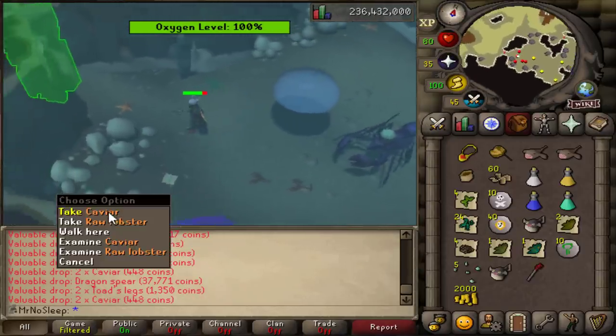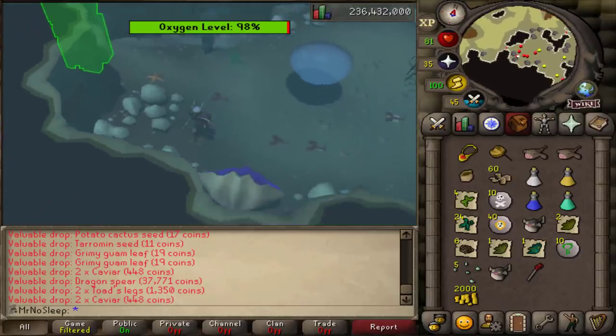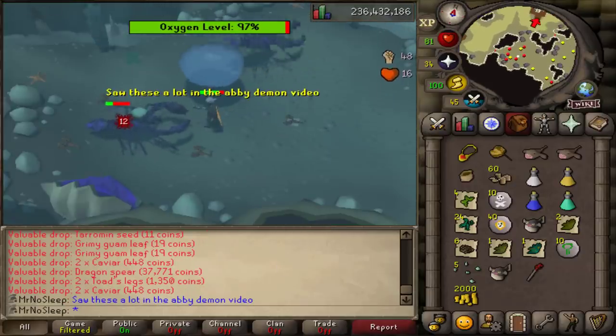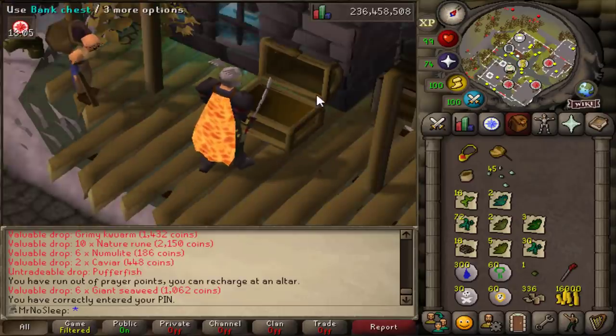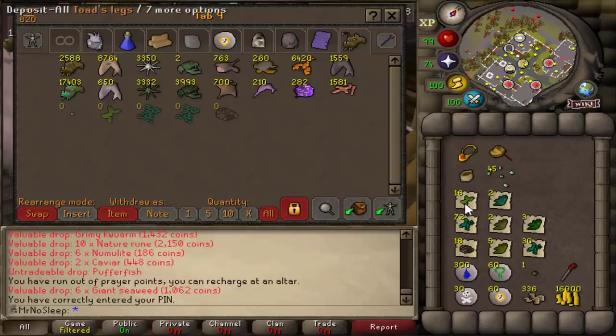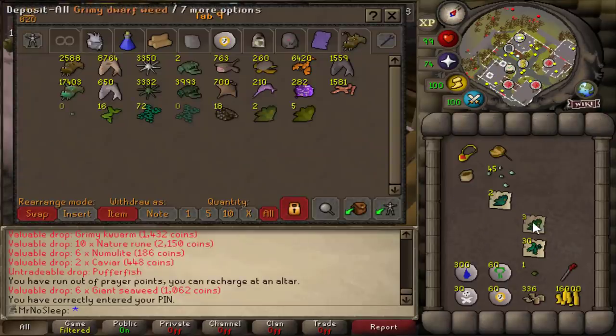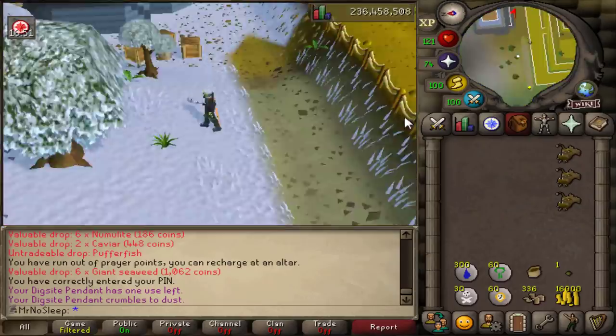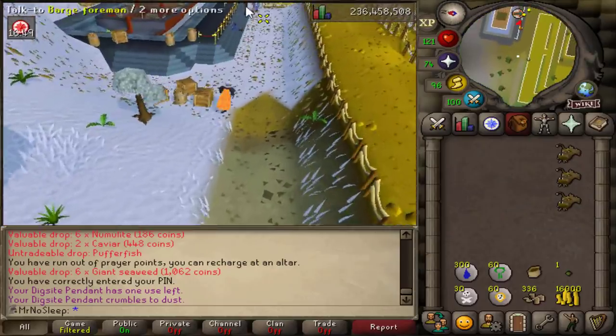Starting things off, we have a dragon spear drop in the very first hour. Even wearing a ring of wealth, this drop is one in 12,783. We recently came off a big abyssal demon video on this account and I had a lot of dragon spear drops in that, so I was not expecting another one from lobstrocities of all things — but I'll take it.